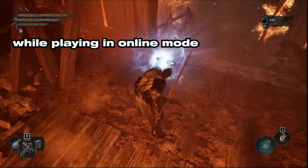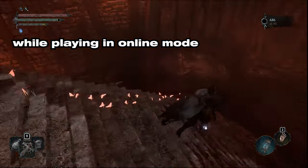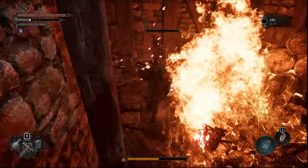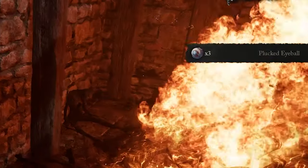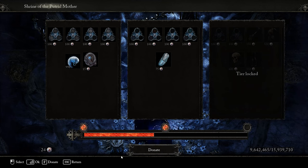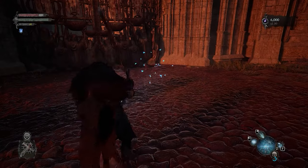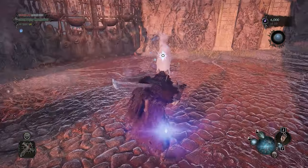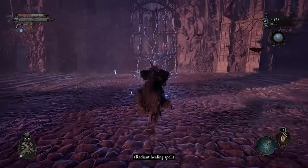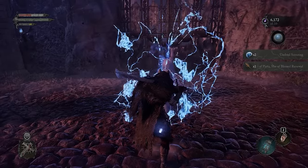During your time in Mournstead, you may notice red lamps on the ground. Soul flay these to be led to the enemy that killed other lamp bearers. Avenge them for pluck eyeballs, which can then be used to purchase items at the Shrine of the Putrid Mother at the Skyrest Bridge while in Umbral. Once you defeat a boss, be sure to soul flay the memory or fragment in the boss area to obtain the boss soul, or remembrance as they call it in this game.